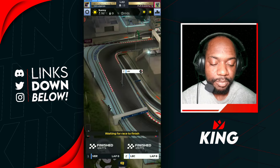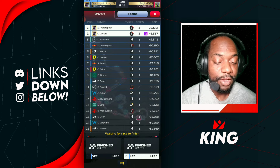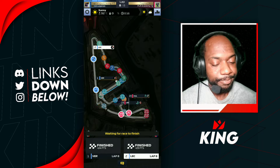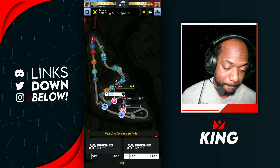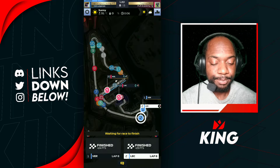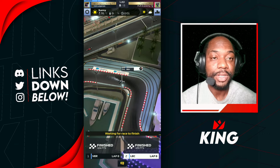Awesome drive. Max Verstappen finishing the race in P4, doing an all-soft strategy as well. AI Verstappen did the same strategy we did — 3-3-2 all softs. Great drive from our guys there. Let's jump into the next race and see what we can do.